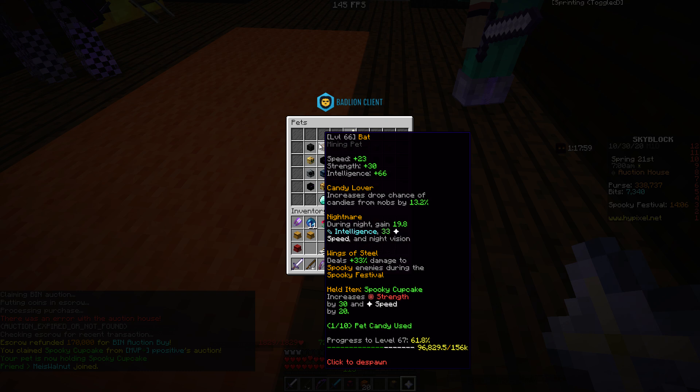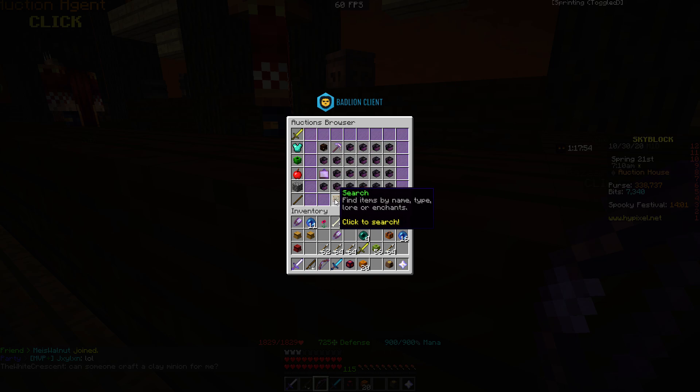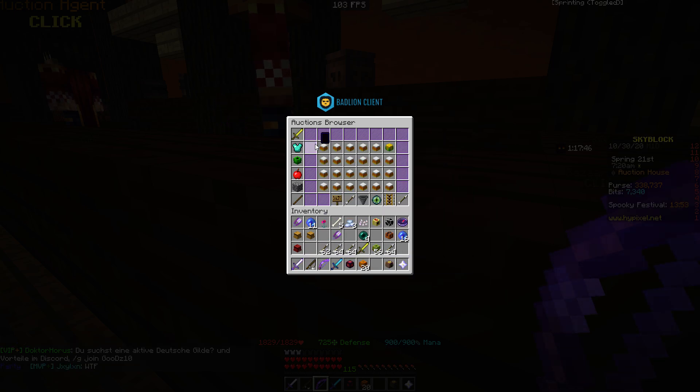The bad pet increases strength by 30 and speed by 20. That's interesting. Let me check out more things — there are some reforged corn items, and barely any auctions to show off.